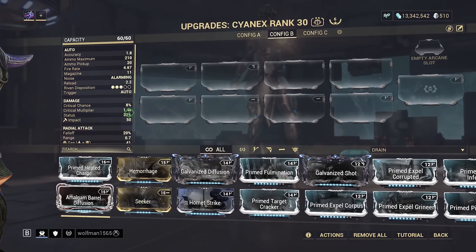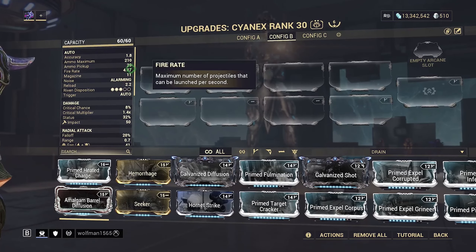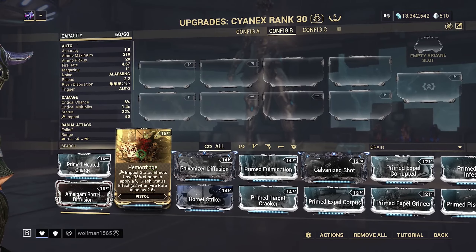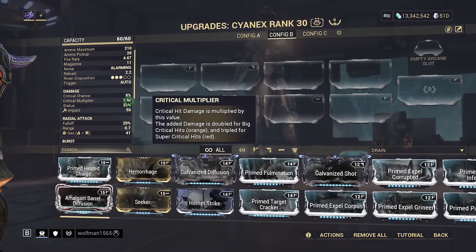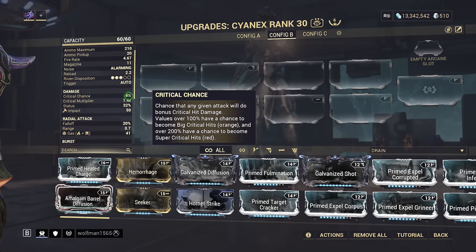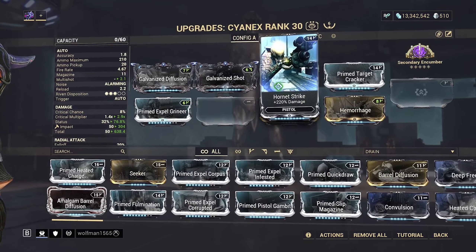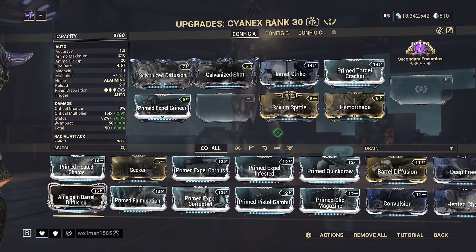It has a small magazine, it has a terribly long reload, its fire rate is fine but not good, and it's not low enough to get the 70% chance for the slash. It doesn't really matter anyway because this is kind of low base damage - it's really not great. The critical multiplier and critical chance is just straight trash, so getting good slash procs out of this thing is basically impossible. But surprisingly it doesn't work terribly.